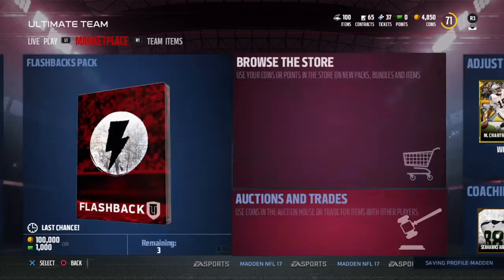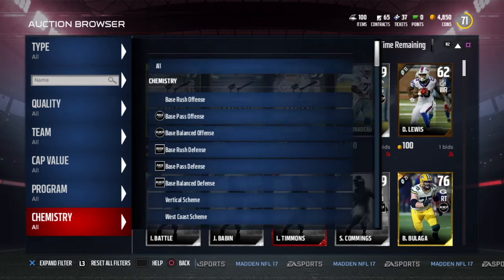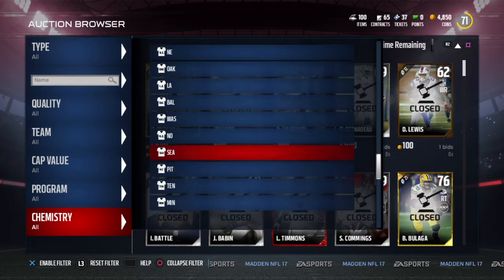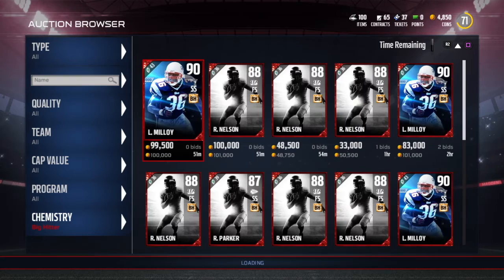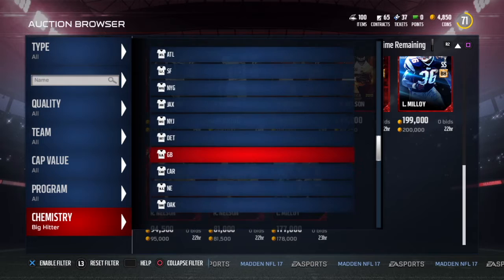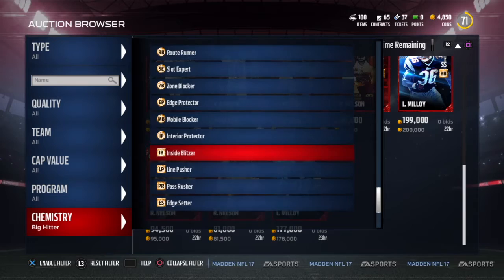I want to hop over to the auction house to show you guys how many actual chemistries there are in the game, because there is a ridiculous amount — it's actually crazy. Some are going to be worth a lot more than others, and the upgrades are going to be a lot different. Starting at the top, you can see all these different chemistries — I think there are like two for every single team. They appear to get better as you go down, like they usually do in other categories. If we go to big hitter, you see there are only five cards in the entire game that have the big hitter chemistry, so these are obviously going to be rare.